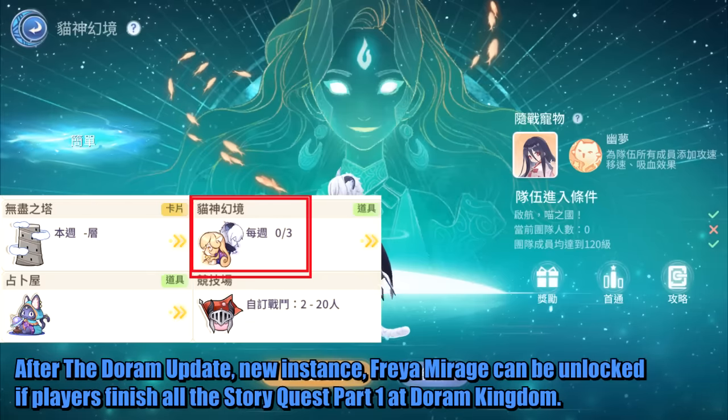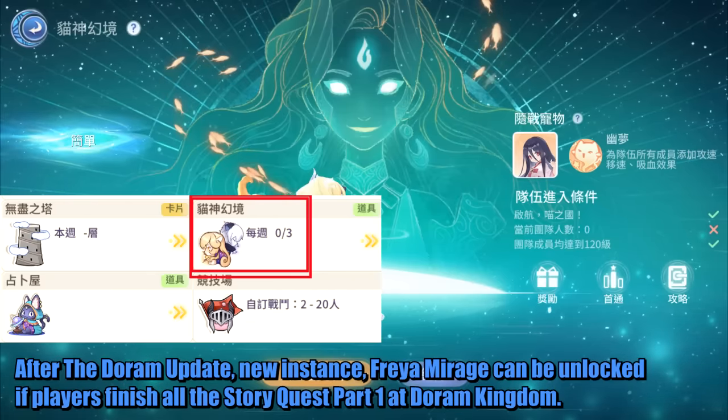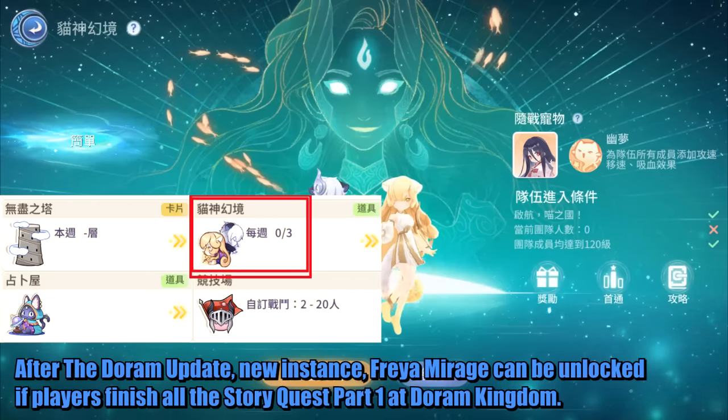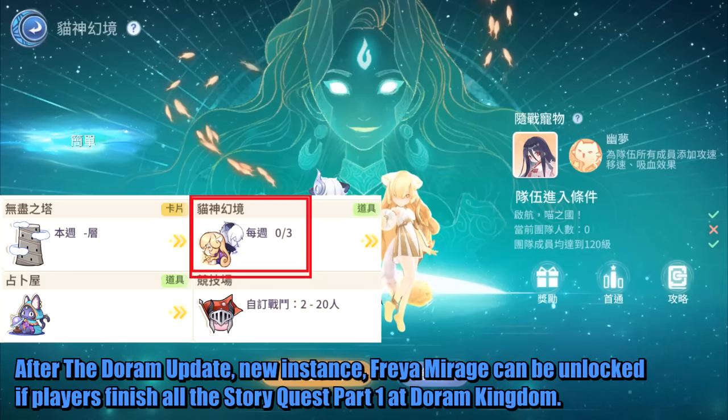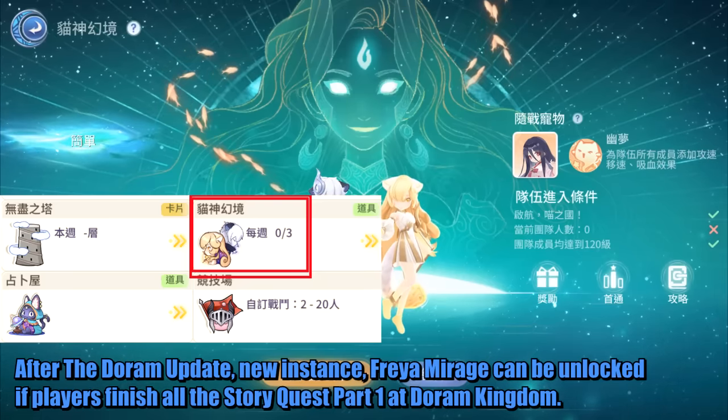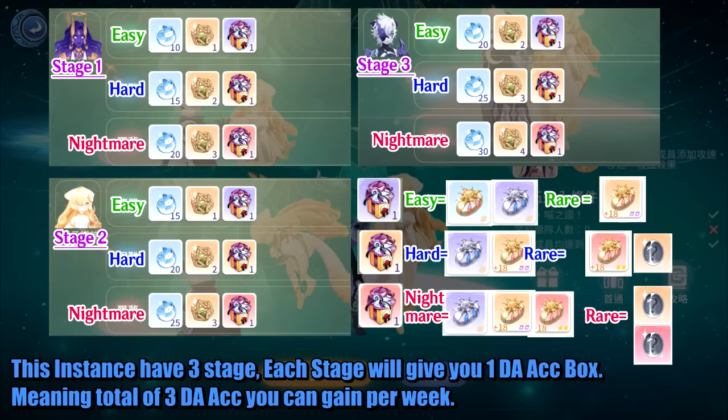After the Doram update, a new instance, Freya Mirage, can be unlocked if players finish all the story quest part 1 at the Doram Kingdom. This instance has 3 stages, and each stage will give you 1 Divine Armament Accessory box, meaning a total of 3 accessories you can gain per week.